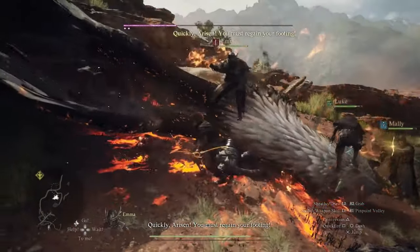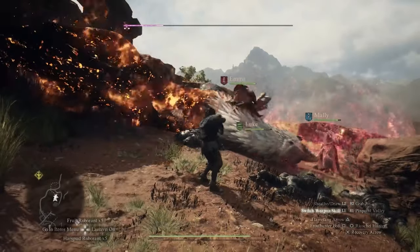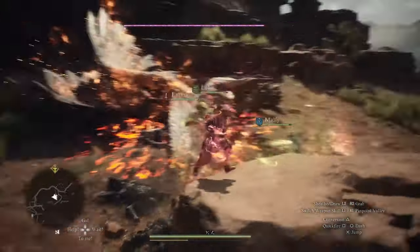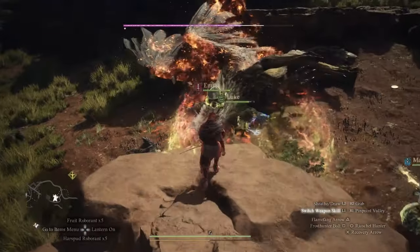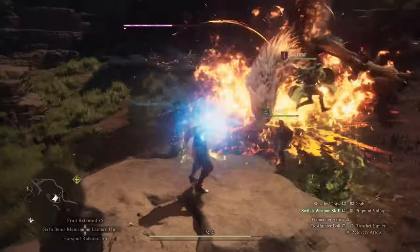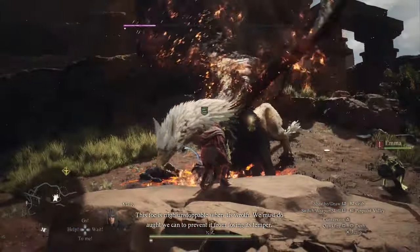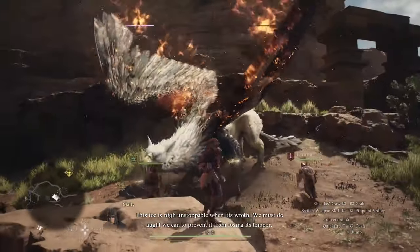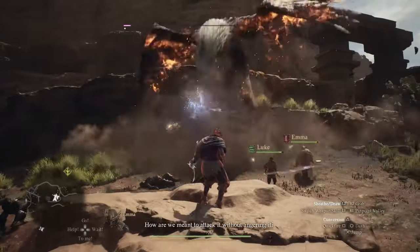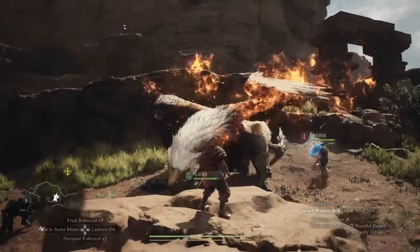Avoiding Disaster. To prevent the calamity, be vigilant about checking your pawns for symptoms, especially before resting at inns, as this triggers the calamity cutscene for terminally ill pawns. PC players can benefit from keeping backup saves, and an Eternal Wakestone from defeating a Sphinx can revive multiple NPCs simultaneously. Some players have reported NPCs reviving after waiting several in-game days, but this method's effectiveness seems inconsistent.